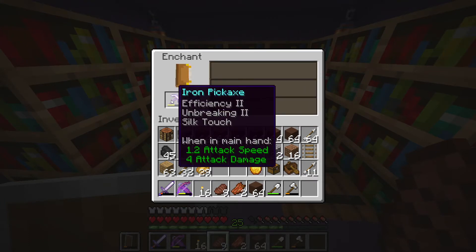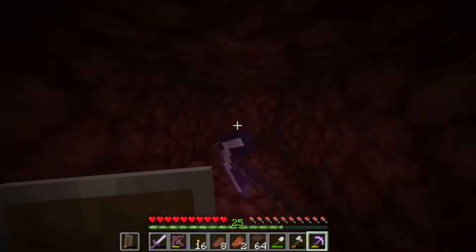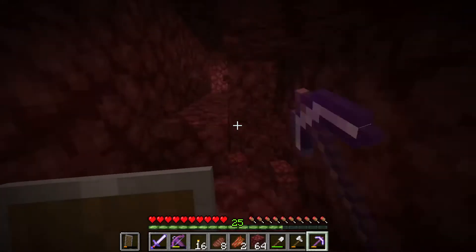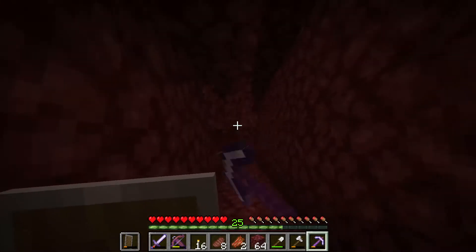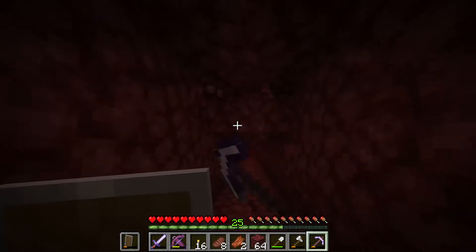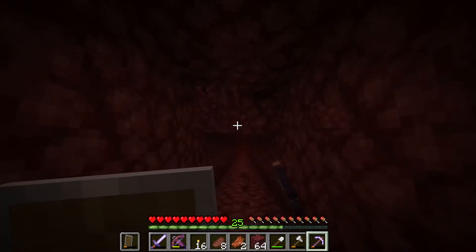Efficiency, unbreaking — I don't care about silk touch, but the unbreaking will be nice. And we will dig a path through the nether to Smish's place. It actually took a lot less digging than I thought it would, and we haven't even used up this first pick charge. I figure we probably have to have it three blocks high in order to avoid taking damage while riding the donkey through the tunnel, so I am going to have to dig out another layer entirely. I will be back whenever we are on our way to Smish's place.